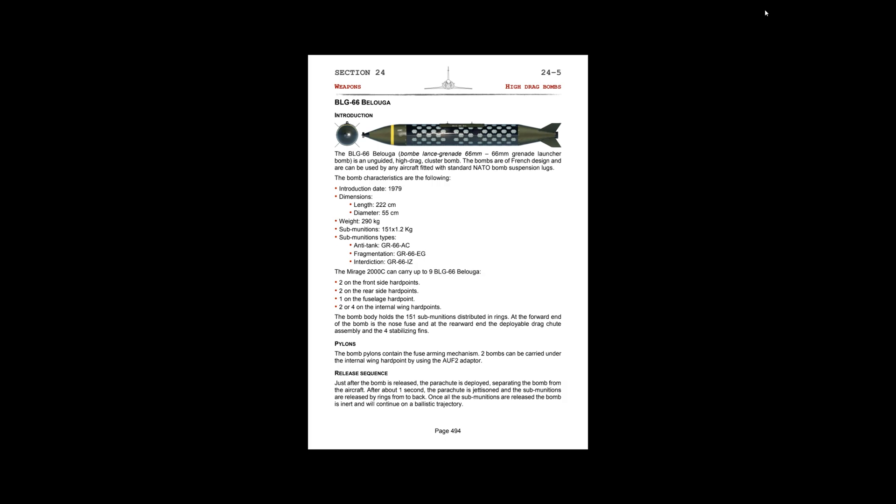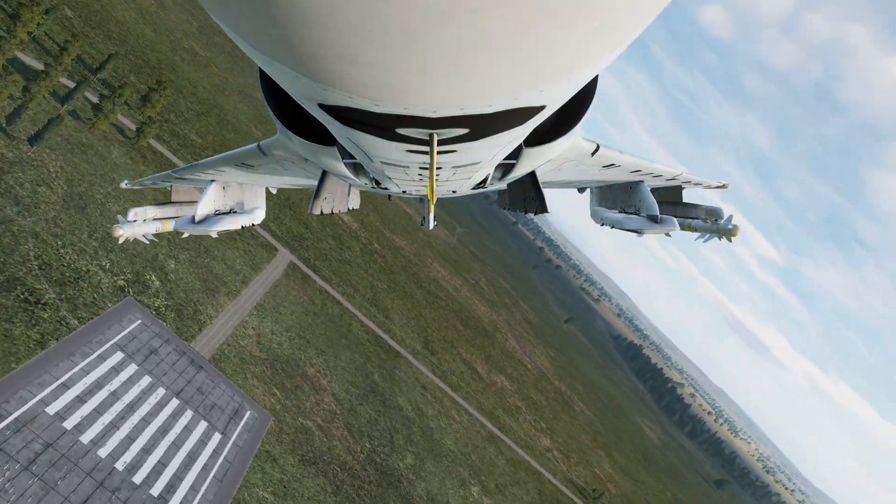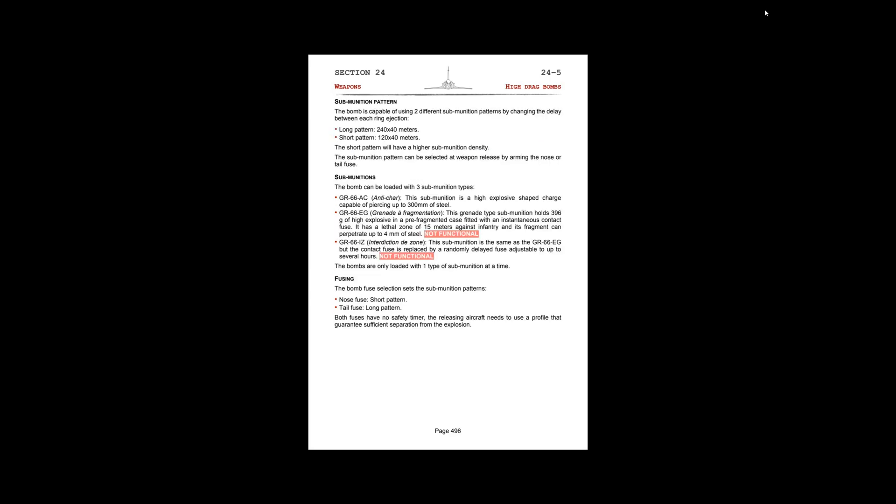Next is the BLG-66 Beluga, our anti-tank cluster bomb. We can carry up to nine of these. Unlike other cluster munitions, this does not have individual sensors on the sub-munitions, so it does not track individual targets. Each bomb releases 151 66-millimeter high explosives. As of now we only have the AC variant. It has a special fuse feature that selects different release dispersions: the nose fuse will release a short pattern — 120 meters long and 40 meters wide — and the tail fuse will release a long pattern — 240 meters long and 40 meters wide.